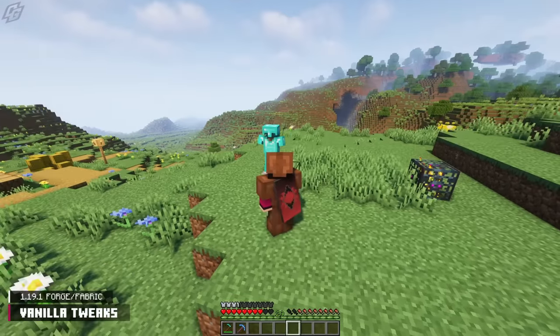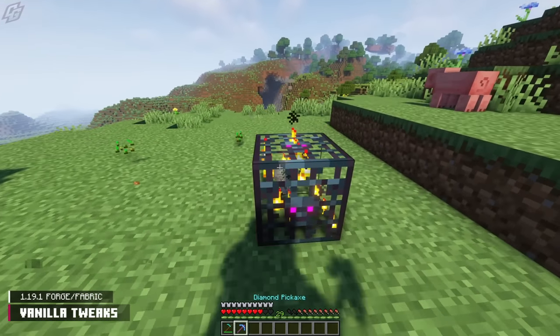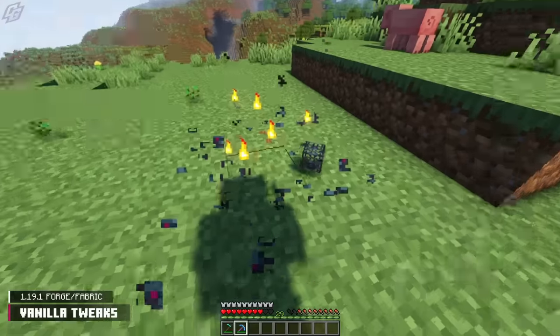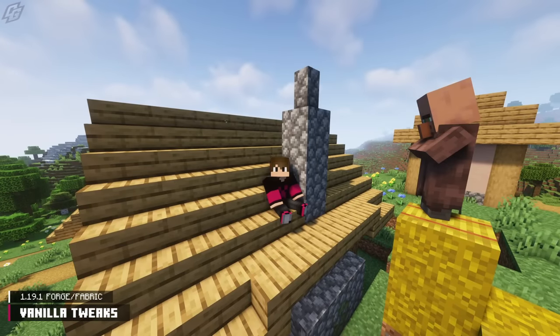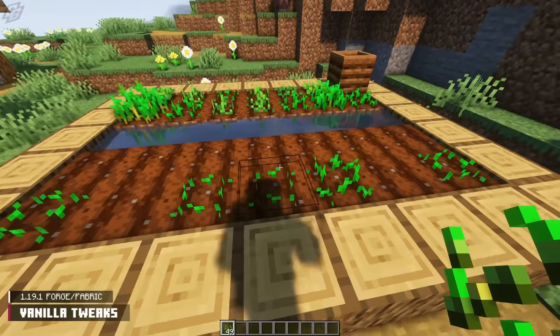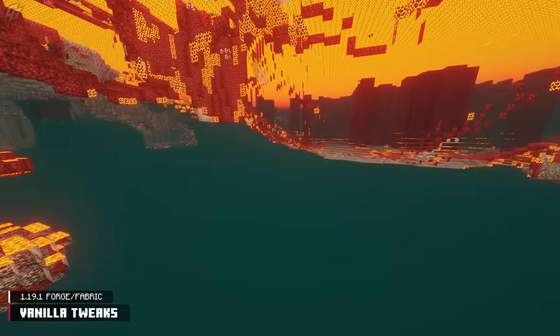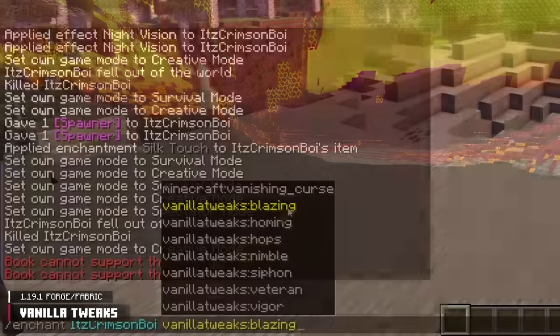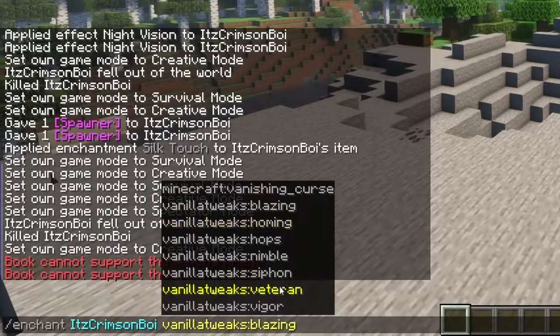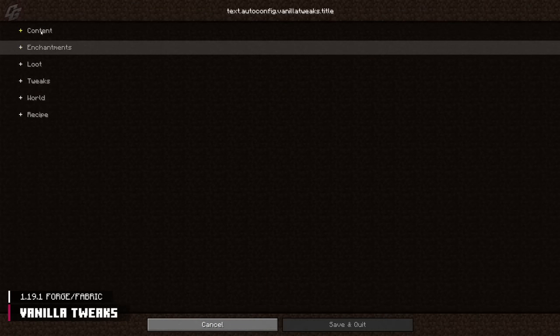The Vanilla Tweaks mod is next on our list, and as the name states, this mod tweaks a variety of content in Minecraft. A portion of the tweaks include: stairs can be used as chairs, editing already-placed signs, dropping seeds while auto-planting, creepers burning in daylight, removing those random tiny lava pockets in the Nether, and several new enchantments. Mod Menu grants the ability to modify almost everything in this mod.